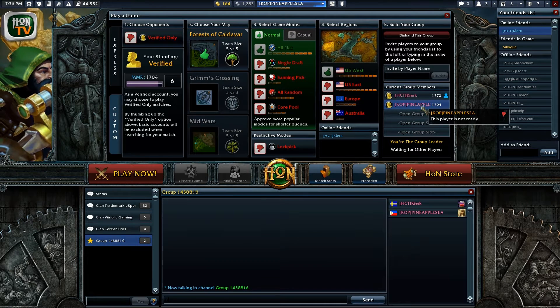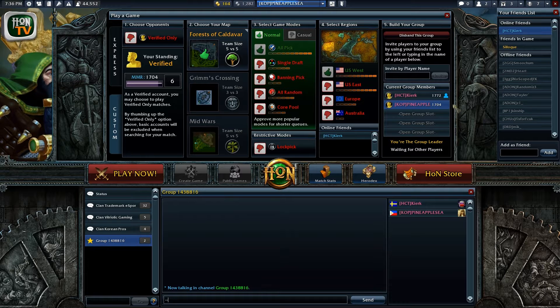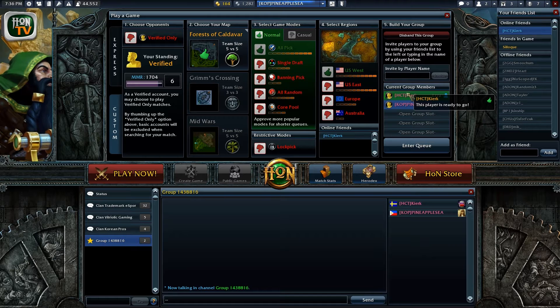The team leader can queue for the team when everyone presses the ready button. The queue tends to match you up with another group of the same number. For example, if you have a team of four queuing up, you will end up against a team that has four and one solo queuing.